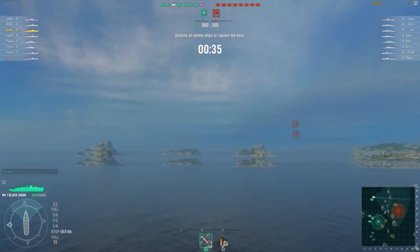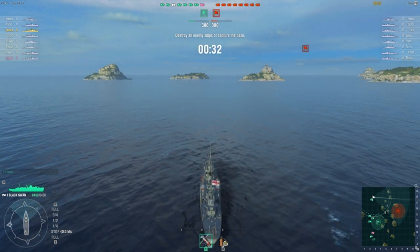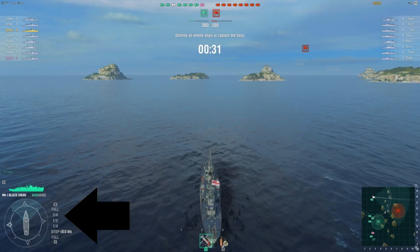Now that we're in a game, let's pause for a moment and look at what's on the screen. On the bottom left you have your ship's health, bearing, and speed. These are important numbers to watch to ensure that you don't make any simple mistakes. Health is how much more punishment your ship can take, your current bearing is the direction you are currently traveling, and your speed in knots shows how fast you're going.